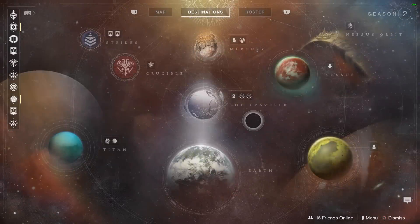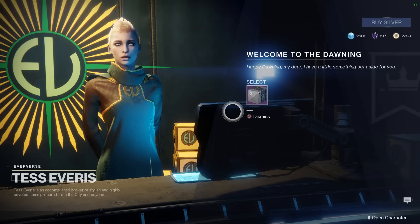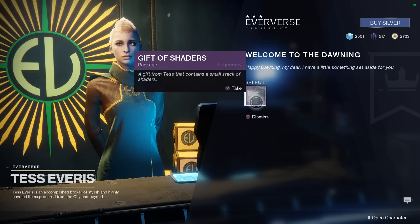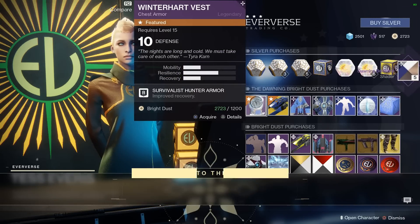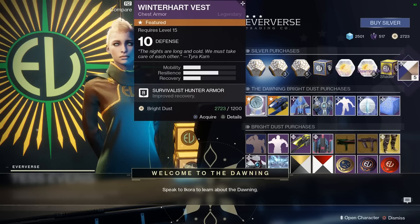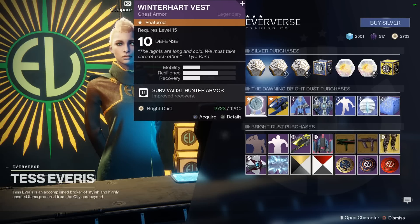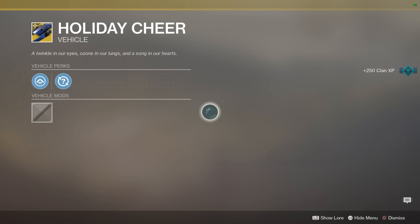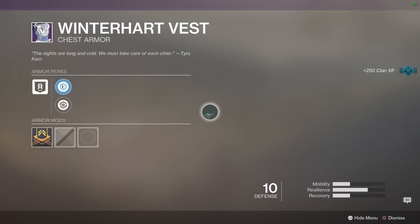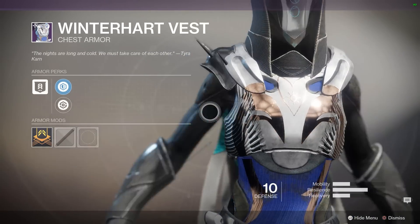Let's sashay on over to Tess and see what she's peddling this week. We've got a gift of shaders, so I've got some shaders — that's nice. There's a vast array of new stock: winter harvest chest piece, a holiday cheer sparrow. Let's have a look — that chest piece is particularly swanky, might be too fancy for me.